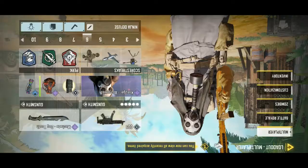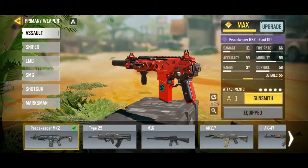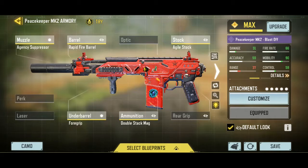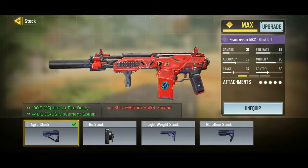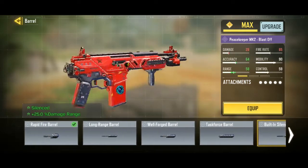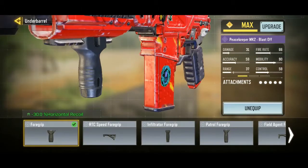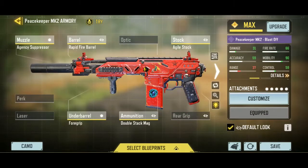For number three we're taking the Peacekeeper. It got a buff mid-season just like the QQ9 and QXR, and it's one of the best now. A friend whose channel — Flex Gaming — I've linked in the description gave me these attachments. Use agile stock — no stock is also good but agile stock is better. Rapid fire barrel, which most people use — bait and silence barrel is okay but you need agency suppressor, so rapid fire barrel is better. Then agency suppressor, full grip, and double stack mag. Good mobility, good damage — everything is great.